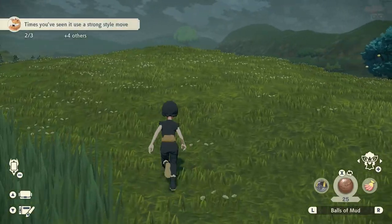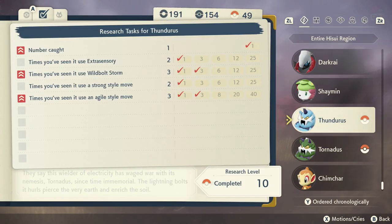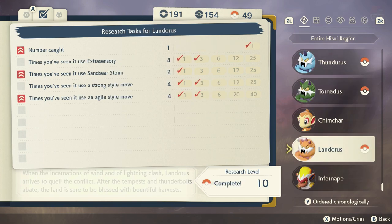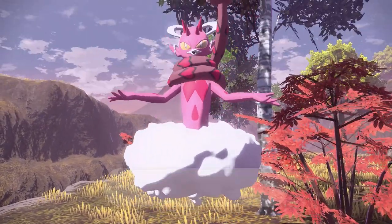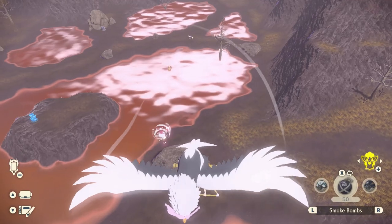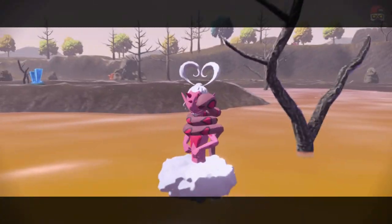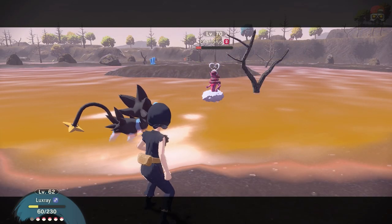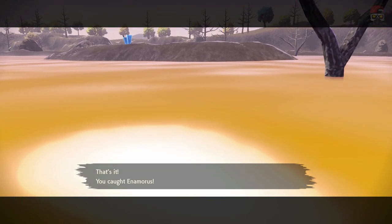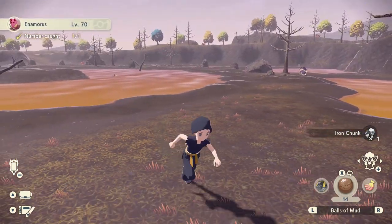We actually have a fourth Genie — a secret one. Complete all three Pokédex entries for the Genie Pokémon by getting to research level 10. Just use their different moves in agile and strong style against weak Pokémon — very easy. Once you do that, go to Ancient Ruins and talk to the old lady, who will introduce you to Enamorus. Find Enamorus in Crimson Mirelands at Scarlet Bog. This one's very hard because you can't get close enough unless you use Stealth Spray and Smoke — otherwise it keeps zipping far away. Break its shields, then stealth catch or battle it.